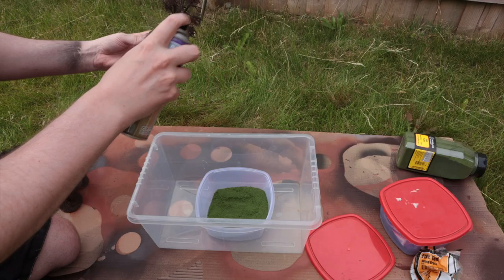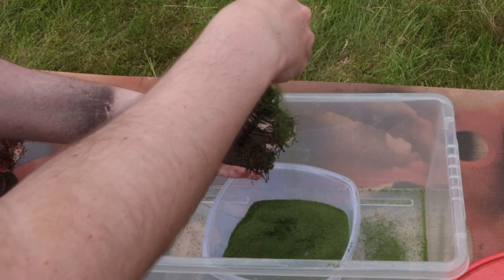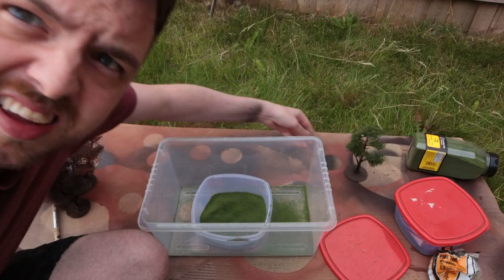I dry brush the ground in a lighter brown, then flock the trees using classic yacht varnish sprayed onto the foliage, sprinkling on various flocks — I used Woodland Scenics medium green and light green.